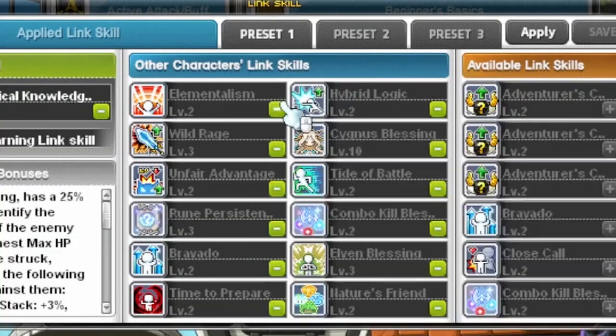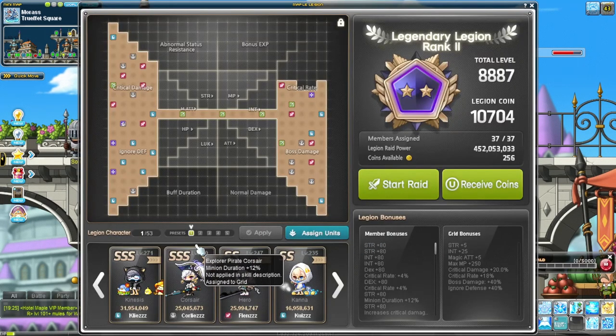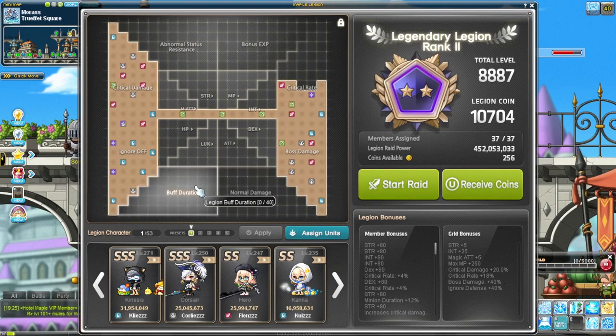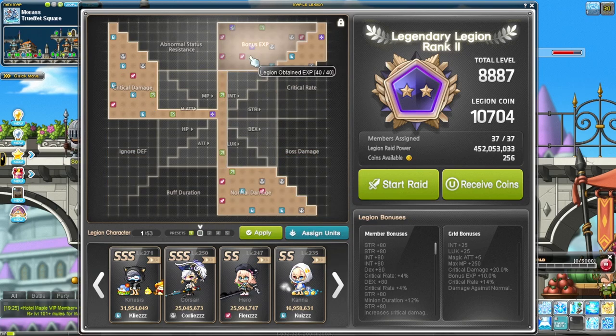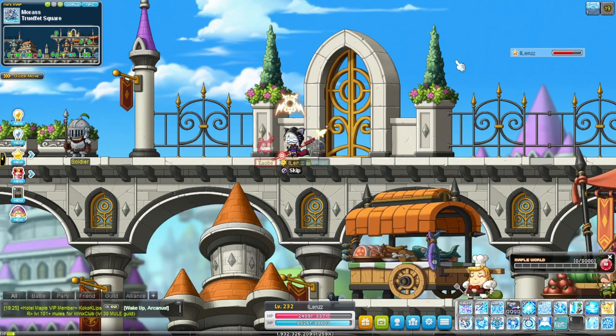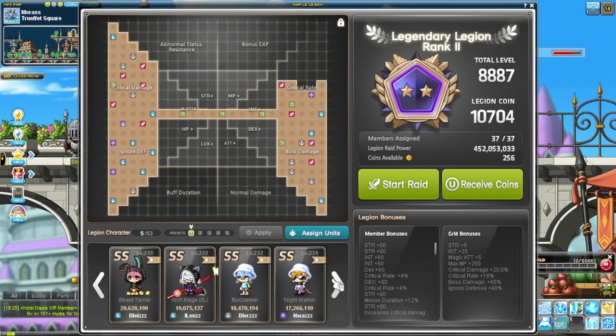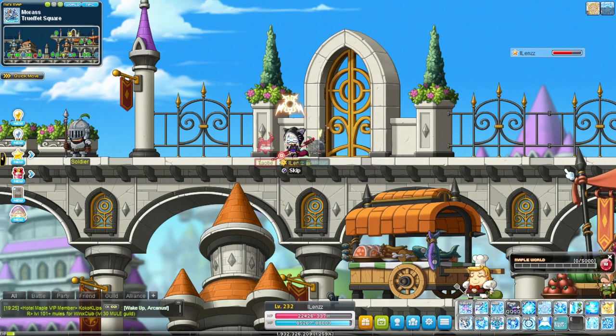For links and Legion: this is the farming Legion I use when grinding, and this is the bossing one. For bossing Legion, if you're maining Ice Lightning or any class that uses buff duration, you want as much buff duration as possible — and that's what I use for farming too. That's pretty much all I have for the Ice Lightning boss mule showcase. My next mule I'll be working on is going to be my Night Walker, which just needs a little bit more funding. Thanks for watching.